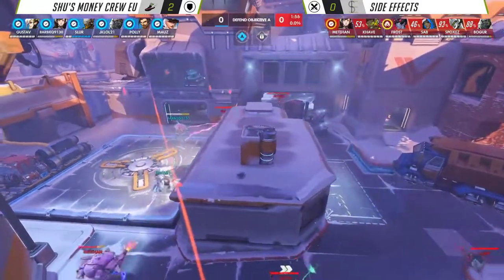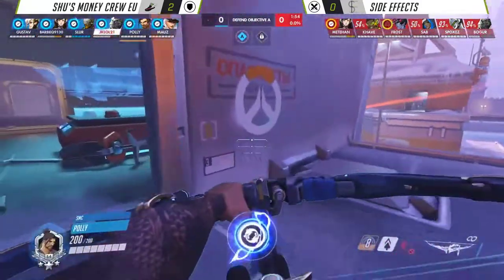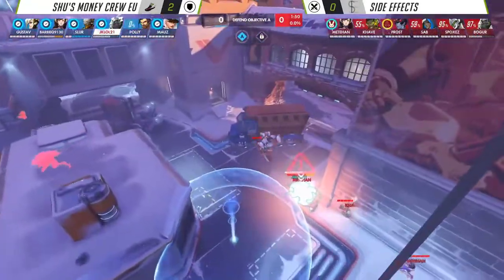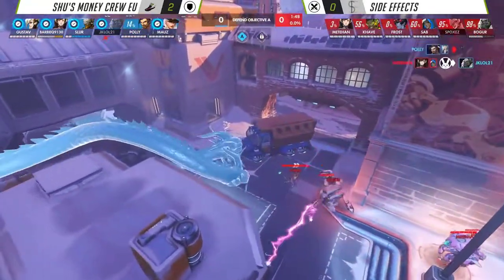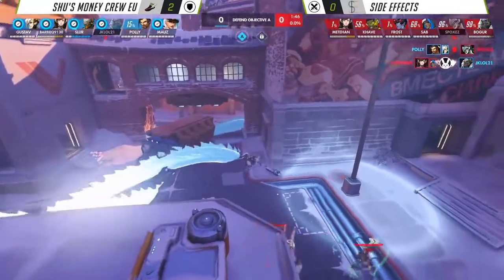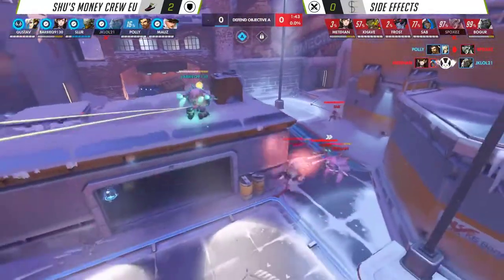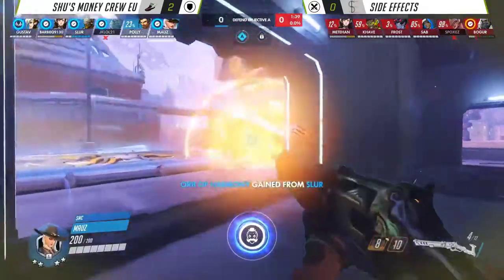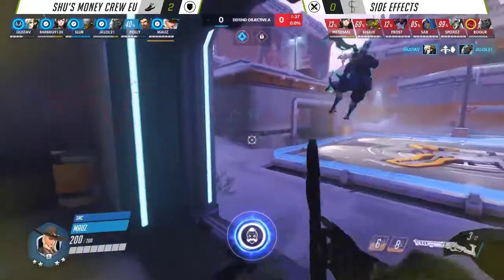Side Effects do have the information given from the Infrasight. This is pretty cataclysmic, and it comes down to basically Frost making some big picks — he has to click heads. JKL does get actually slept there and will be taken down by HJ. We saw what happened on the first push, but JKL did go down first, and once again Shu's Money Crew stabilize.